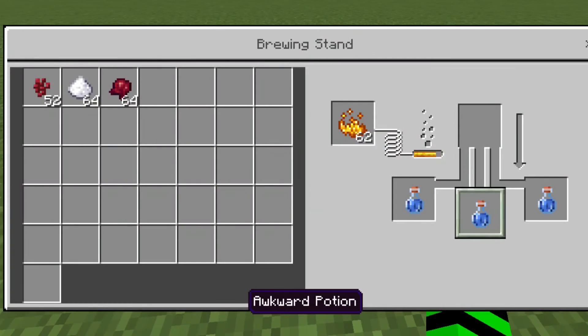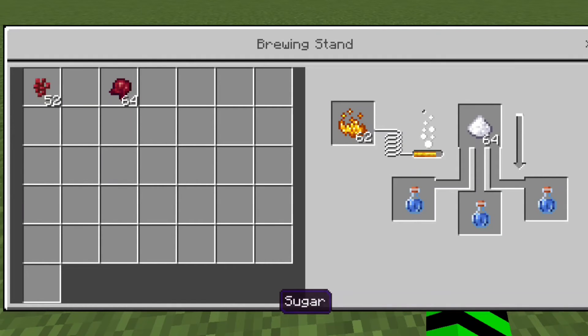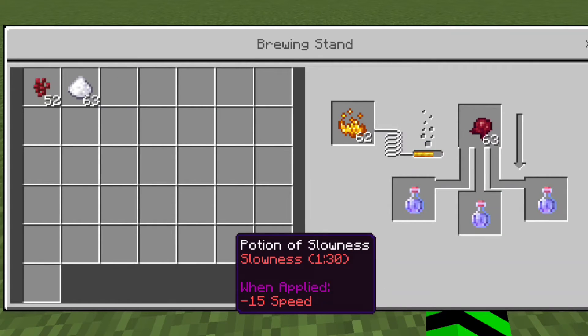The potion of slowness. Start with an awkward potion again. Add a piece of sugar to the top and you will get a potion of speed. However, if you then add a fermented spider eye, it will turn into a slowness potion.